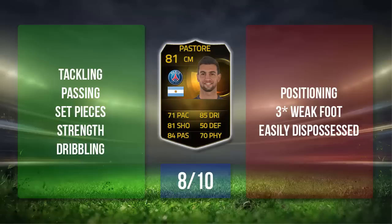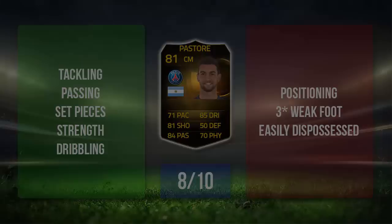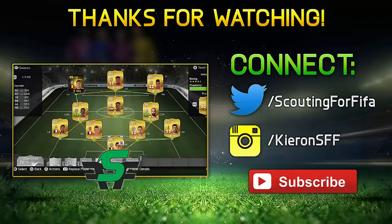Positives for me: his tackling surprised me a lot, his passing was great, and set pieces — I forgot to mention — were pretty good too. He's quite strong. Negatives: he did get easily dispossessed, his dribbling is good but the positioning was an issue because he sat back quite a bit, the freestyle weak foot, and the fact that he's fairly easily dispossessed. Anyway guys, that is my review of Inform Pastoria — if you enjoyed it, please leave a like and comment below which player you'd like reviewed next. Have a very good day, adios.